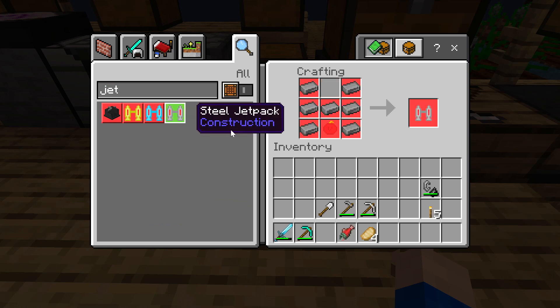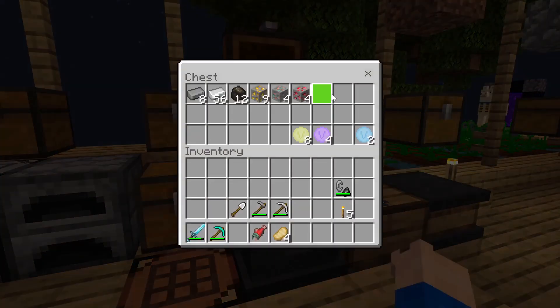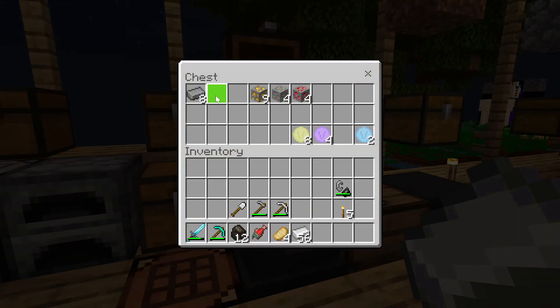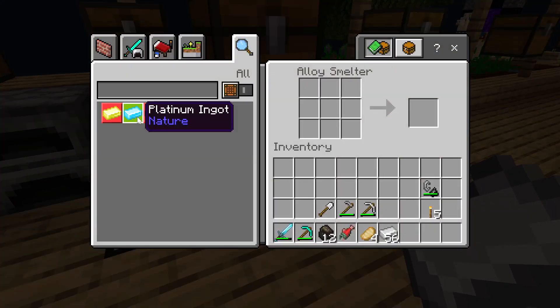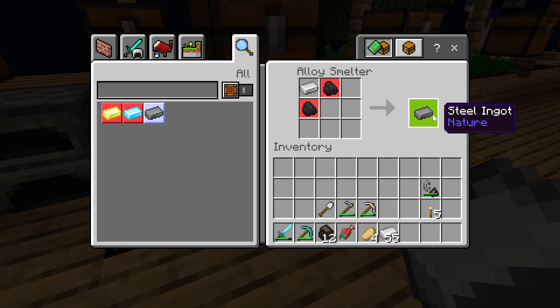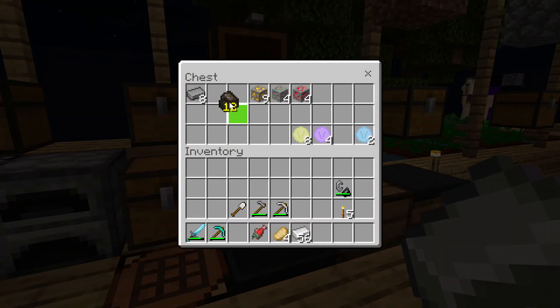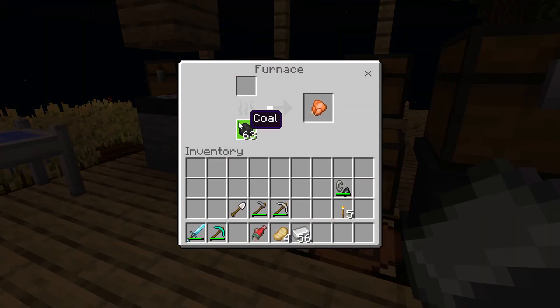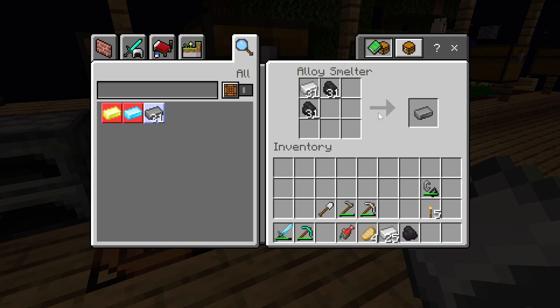Jetpacks! Iron jetpacks. So we need steel and a fuel pack. We need to make ourselves a bit of steel - we need this and this. We've got some steel in there. That's how you make it - it's charcoal. Let's jump into bed in a second.